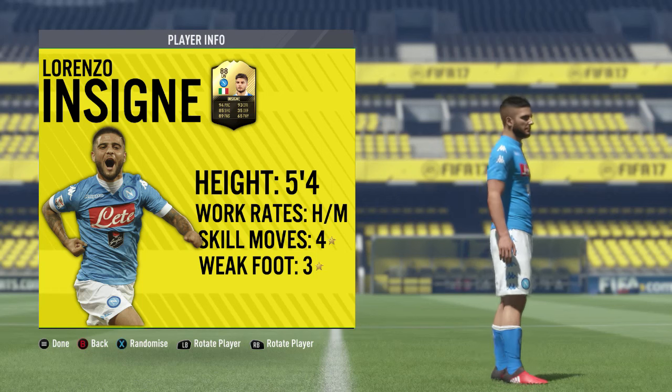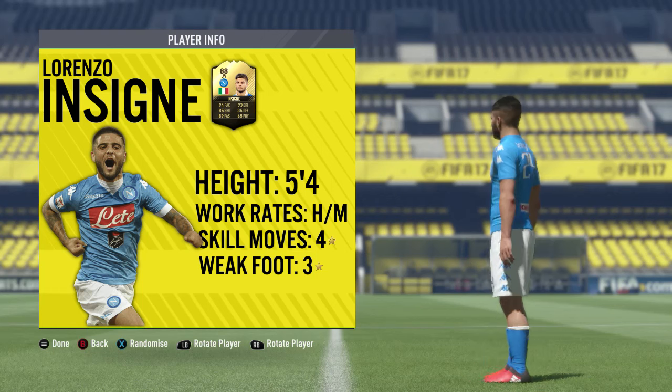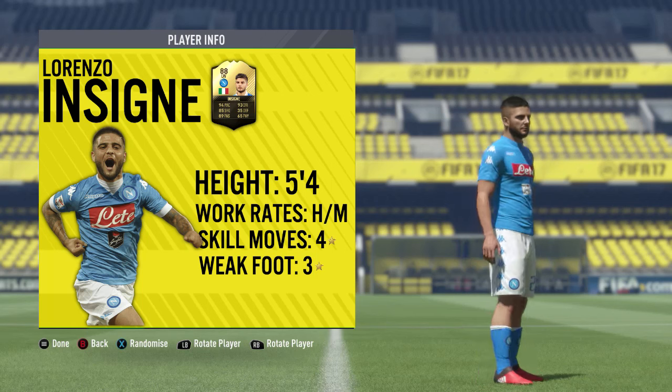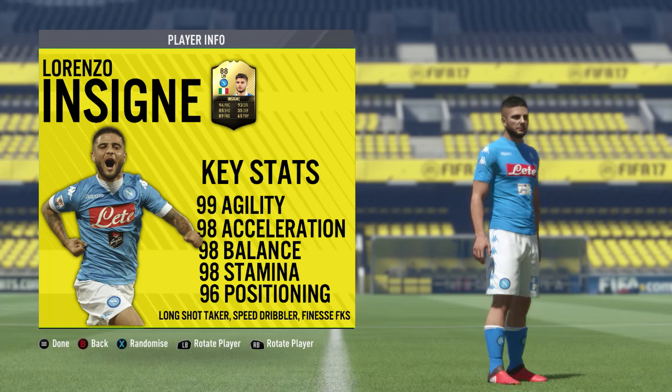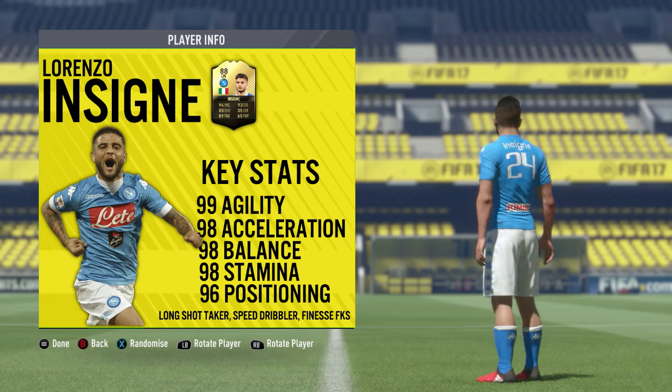He's standing at 5 foot 4 inches tall, he's got high to medium work rates, 4 star skill moves and a 3 star weak foot. Looking at his base card and top 5 in-game stats — absolutely incredible. Like I say, it's his third in-form, 88 rated now.